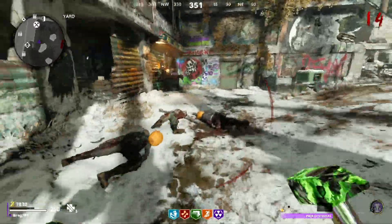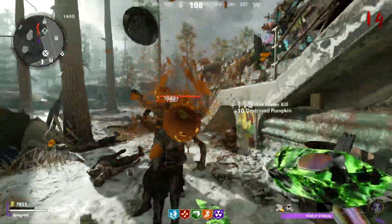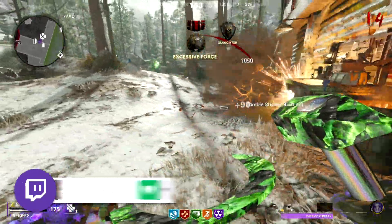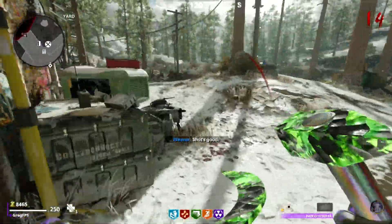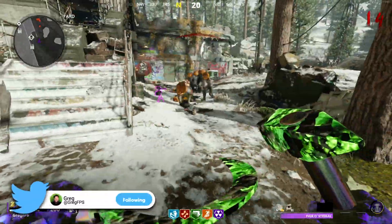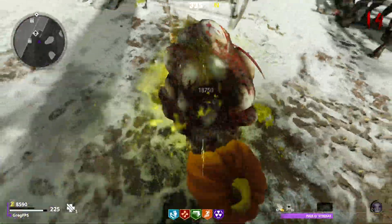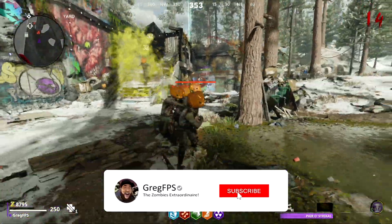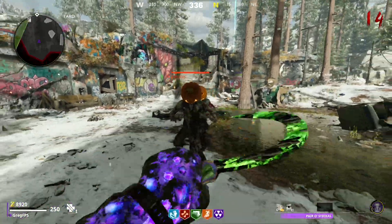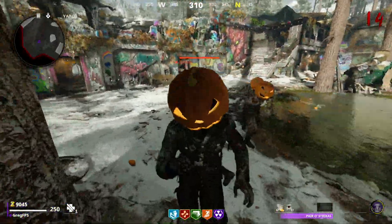Hey, what's up soldiers, my name is Greg FPS, the zombies extraordinaire, and welcome back to another video on the channel. Today I'm going to be talking about the brand new hammer and sickle melee weapon that just got added to Black Ops Cold War. This is most likely the last DLC weapon they're going to be adding into the game. You can unlock it for free, and in this video I'm going to tell you how to do it and strategies on how to do it quickly.